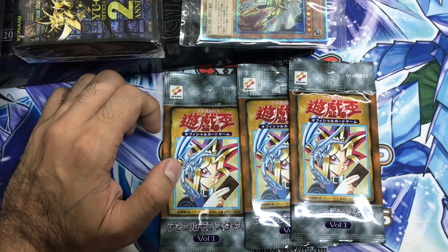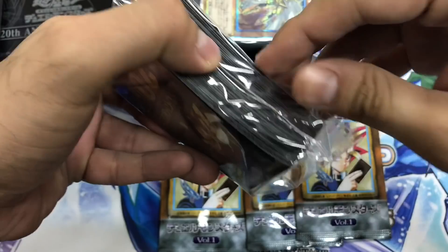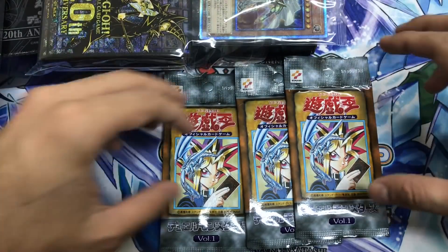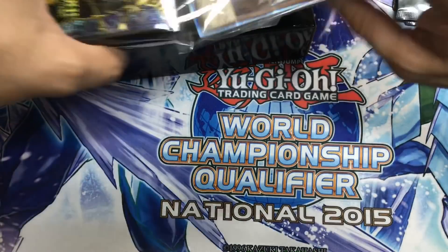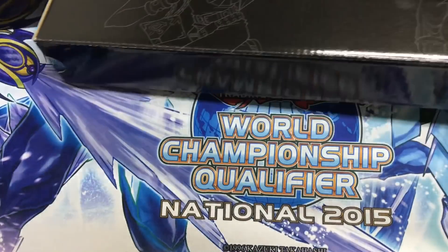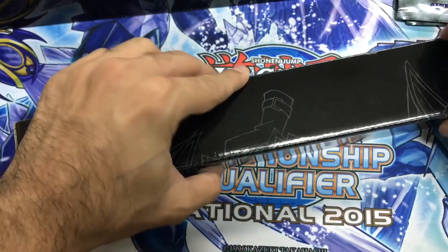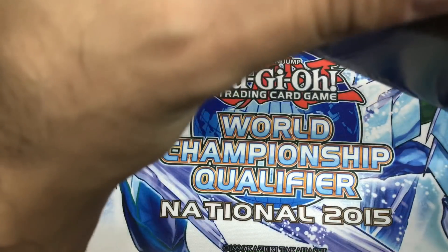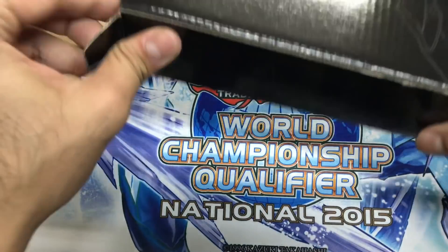I'll sleeve up the foils with these sleeves. Actually, I'll open up the playmat first because I really want to show you how it looks — I'm pretty excited about it. Oh damn, how do I open this? Please don't be glued up... oh my god, they put scotch tape everywhere. Alright, here we go.